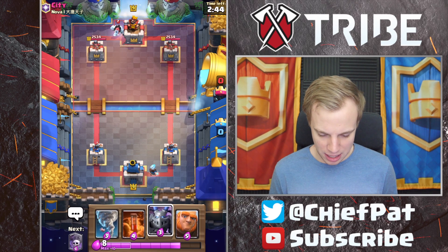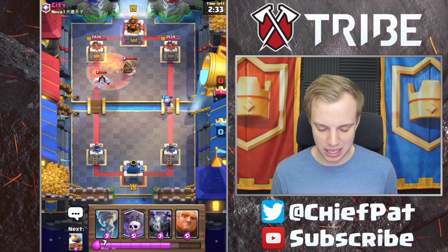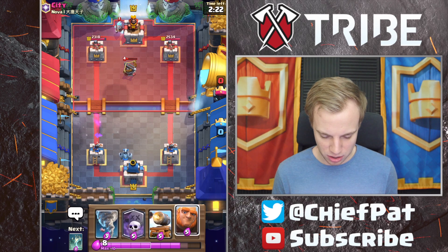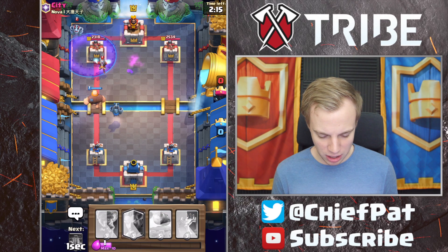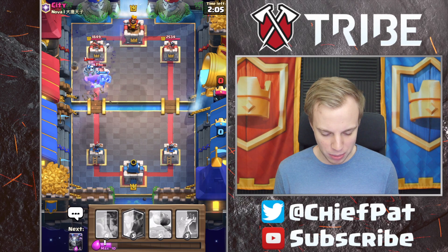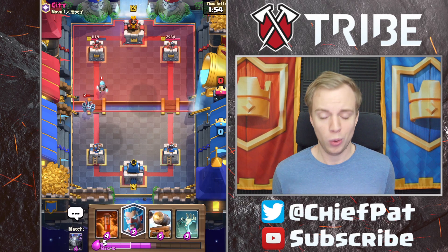Let's go ahead and get started with an Ice Golem — calm and steady start. It's going to force him to make the next play since he only spent two Elixir on his Ice Golem. I'll just Poison this down right here. We played seven Elixir, he played eight Elixir, so we're going to get a little bit of tower value, which doesn't feel too terrible. I'm going to play our Mega Minion extremely late, as he might get ready with something like a Tesla to defend this.